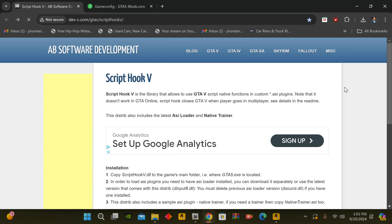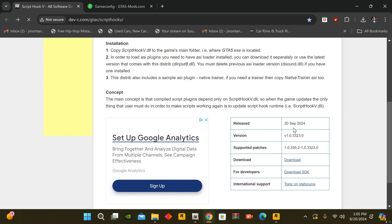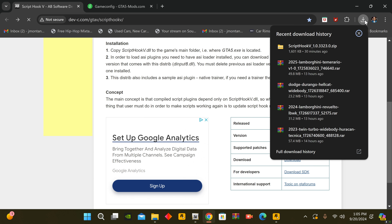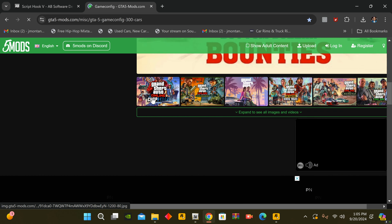After you've got that step done, we're going to go to the Script Hook V website — I have the link in the description for you guys to get directly to this page. As we can see, the update just came out today, September 20th, 2024. We're looking for version 1.0.3323.0. If you don't have that current version, we're going to hit that download button right here and get that file downloaded so we can update our game and have the most recent Script Hook V files so that our game can work.